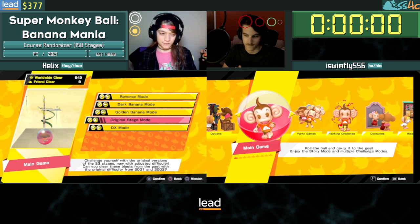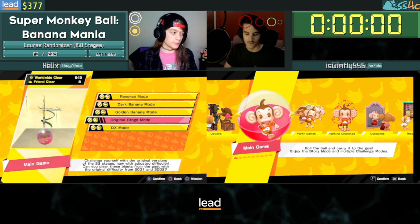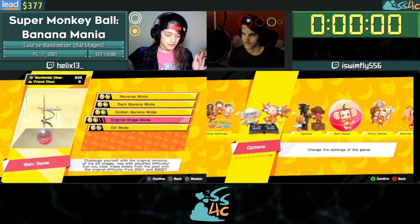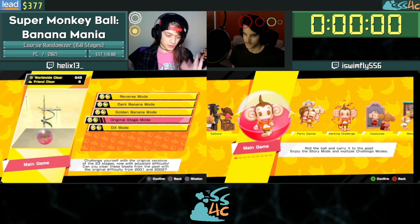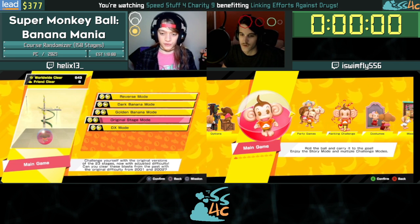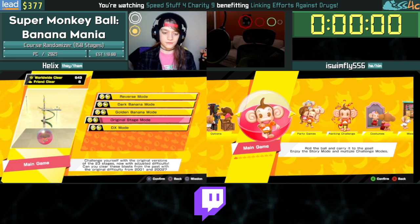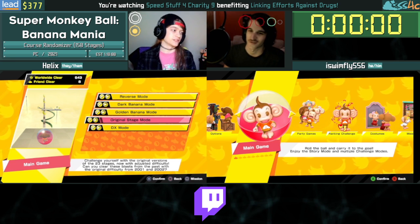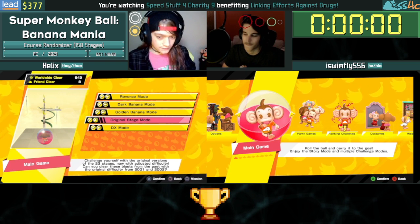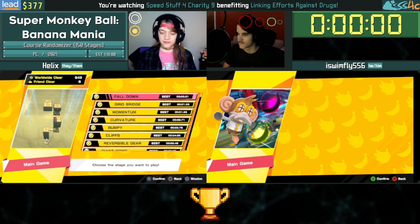This also conveniently allows the use of a glitch which we can explain if it comes up. We are both using input display on our webcams — joystick and C-stick are both important inputs in this game — as well as the A button and the pause button. Let's hop into original stage mode and get this started.